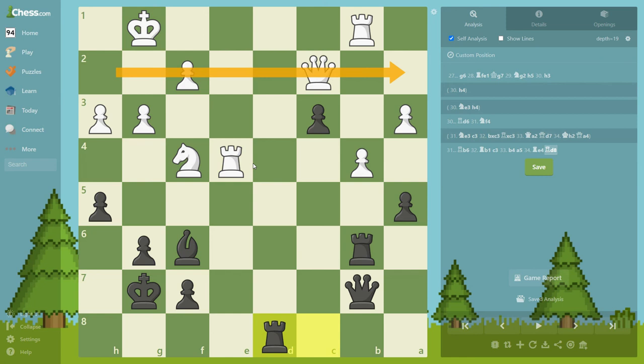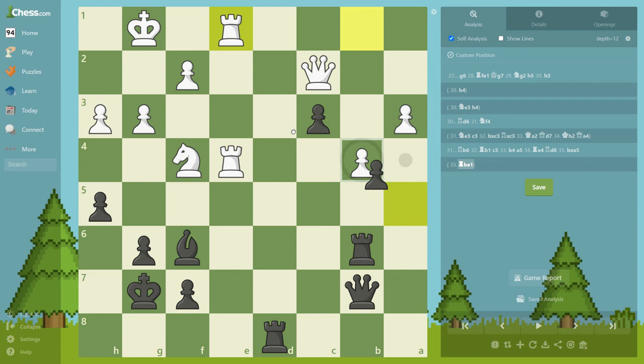But Rook d8 — white managed to save the b-pawn, but now the second rank is really weak and vulnerable. Not takes — that is a bad move. Rook b2, e1, Rook b2, e1, takes, takes.